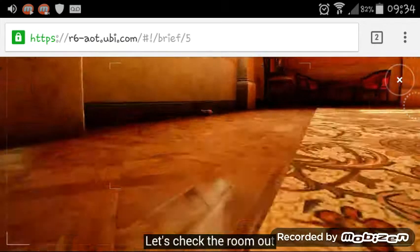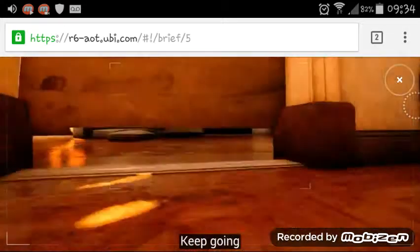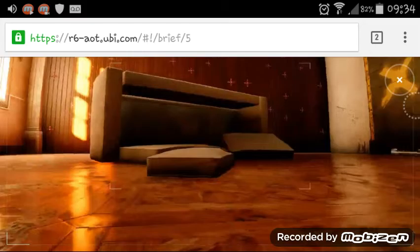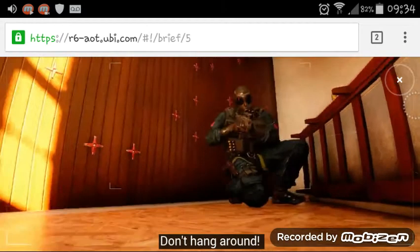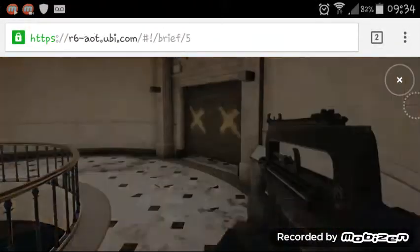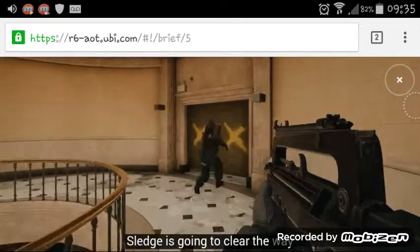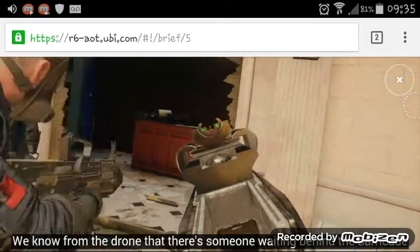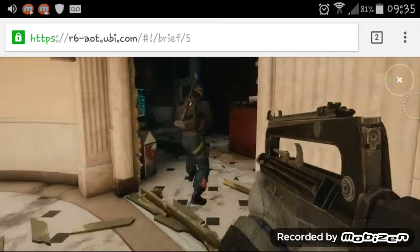Let's check the room out. Smoke. Nice. Keep going. Wait — someone's in here. Get him! Don't mount. Signal out. Sledge is gonna clear the way. Careful. Barricade, barricade.